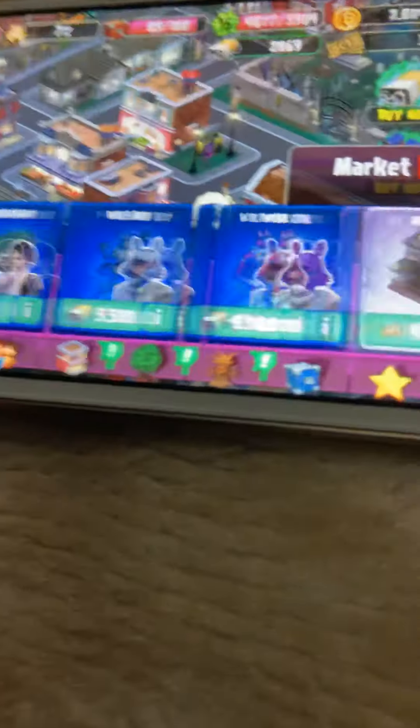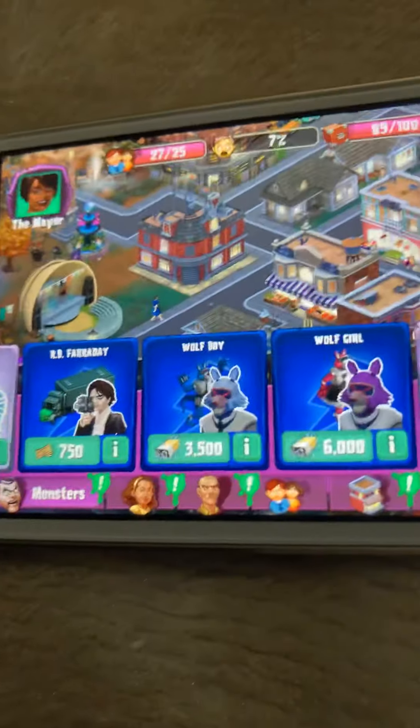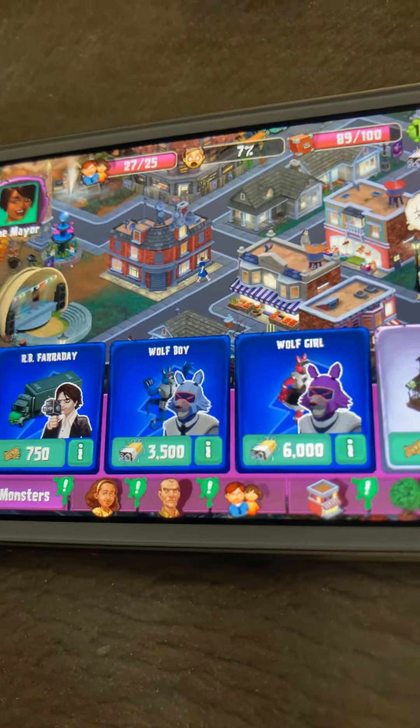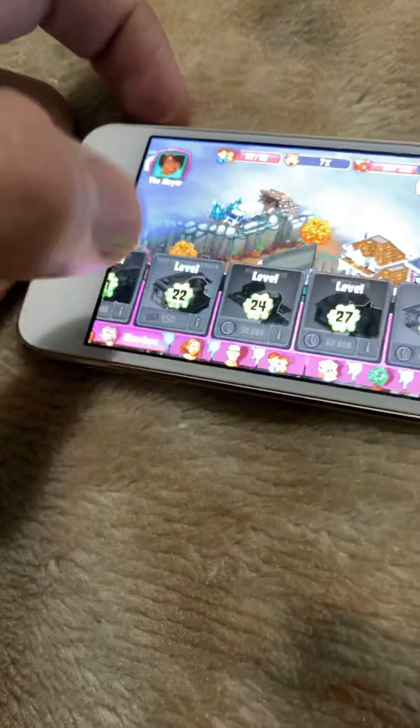I'm gonna be showing you everything you can get for it. For the monsters, you get Arby, Faraday, Wolf Boy, and Wolf Girl. I really like Arby Faraday because it's just a semi — pretty cool. And then Wolf Boy and Wolf Girl is just Wolf Boy and Wolf Girl. As far as I know, that's all of those.